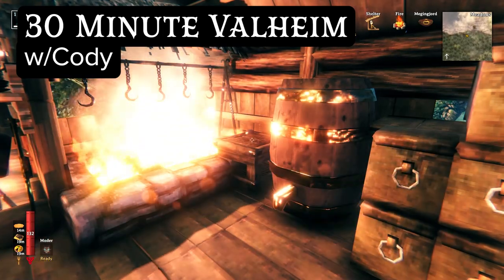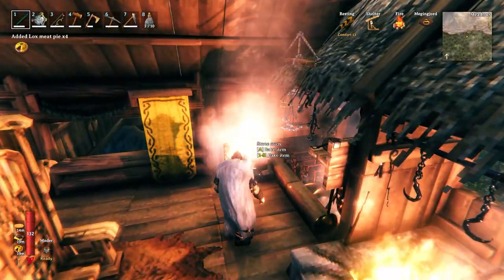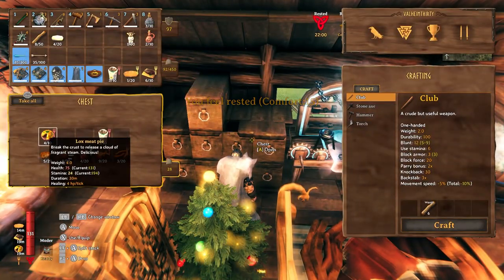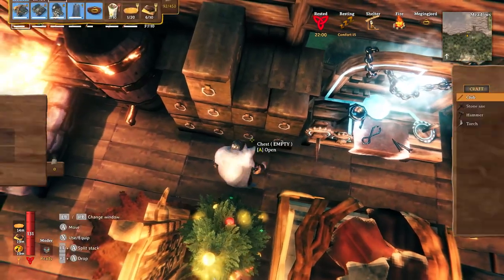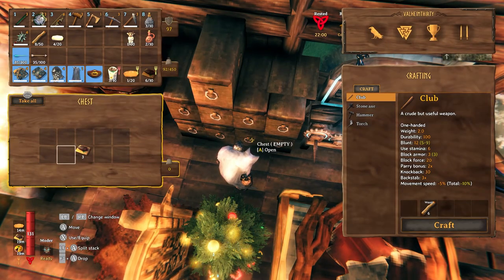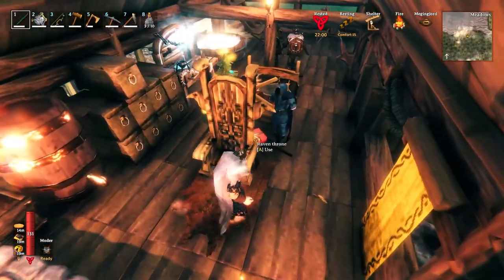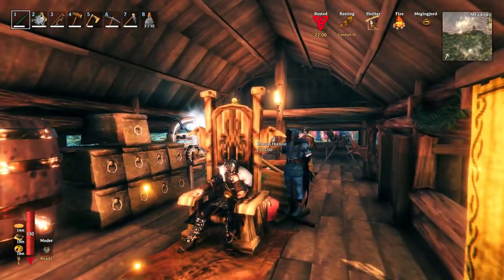Hello and welcome back to 30-minute Valheim with Cody. I'm Cody, and the bread's ready — in this case, lox meat pies — and those are delicious. I'm just gonna stick them here, making a little bit of bread, putting away a little bit of blood pudding. I'll sit here and wait for the bread to finish so I don't lose any of it.